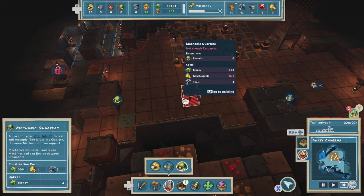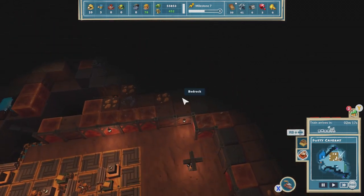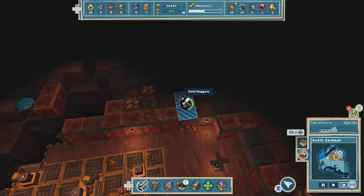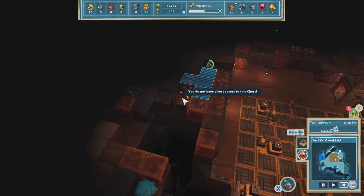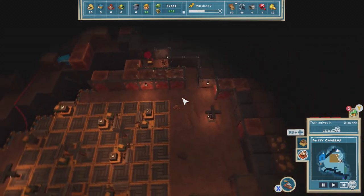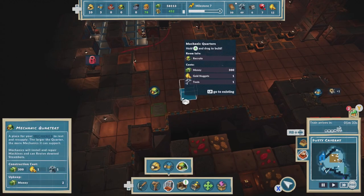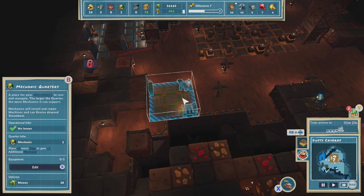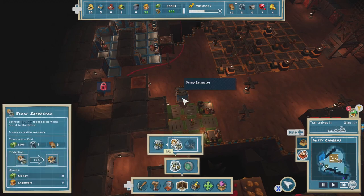So what's the issue — oh, it costs gold! I can get some gold. There's a sneaky little thing hiding over there — come give us some gold. Ruby! They gave us a little bit of gold, which means I can build some of these now. It gives us one recruit, which means — scrap extractor!